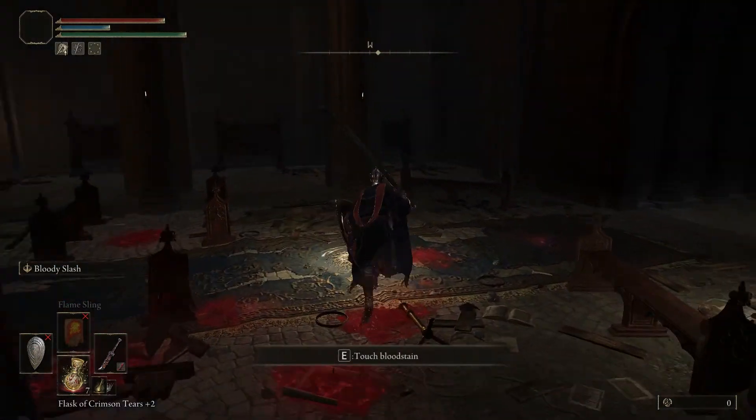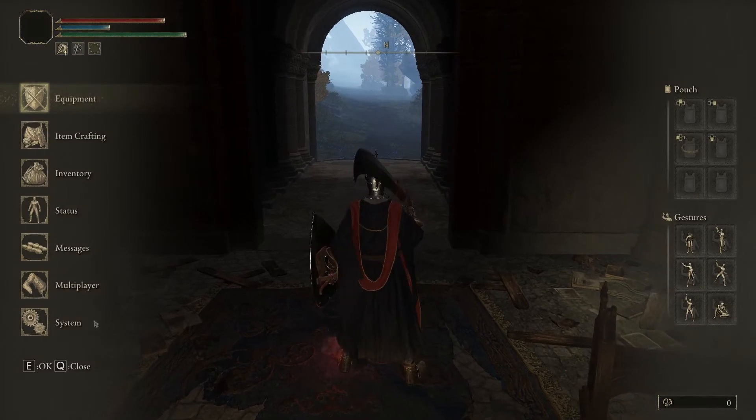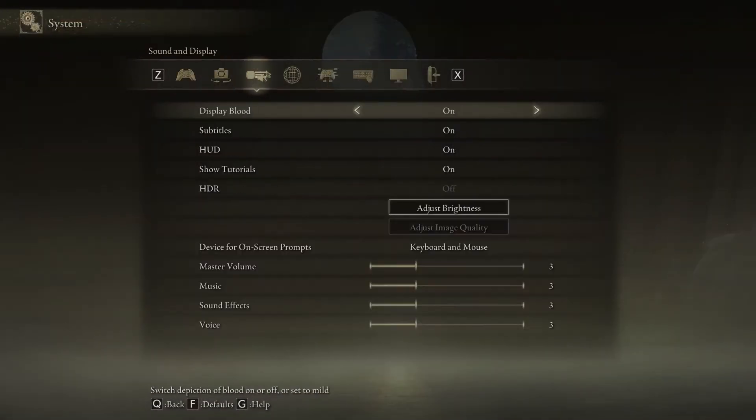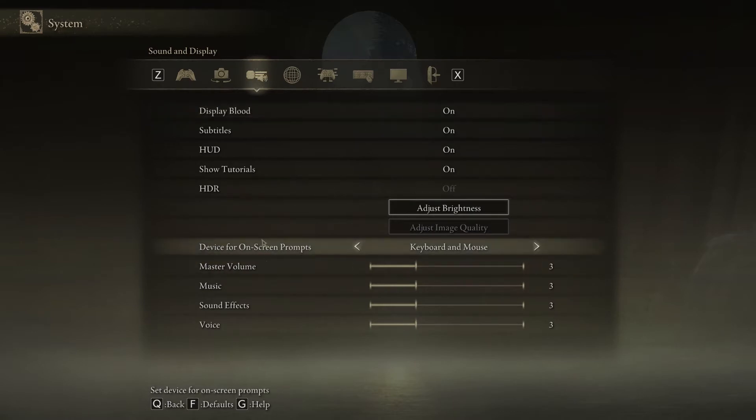They can't even find how to change this. So if you want to change that, just go to System, then there's an option like Sound and Display, and over here you get the device for on-screen prompts. You click this button to switch between gamepad and keyboard and mouse, and that's how you can fix it. It's not that hard — it's actually easy to fix.